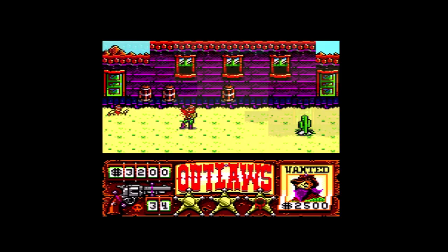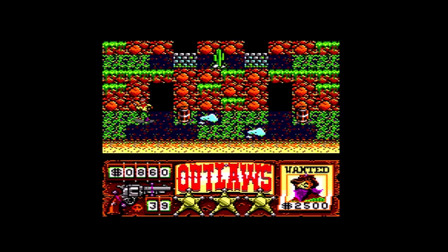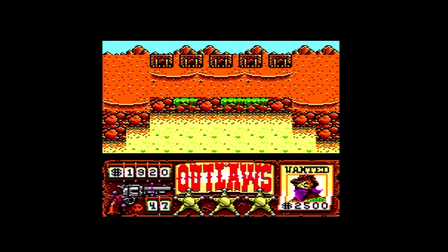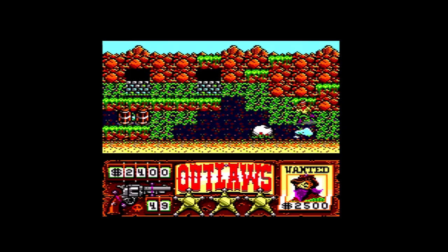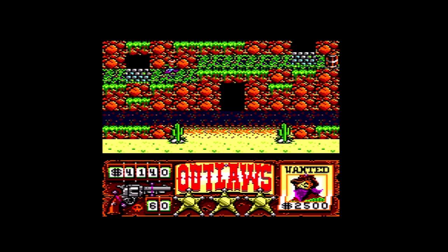The game consists of 9 levels. The first level takes place inside the town. Next the player fights in the desert. The third level is located at the entrance of a cave. Then the player fights at lodges in front of a mine. Level 5 takes the player back to the desert. The sixth level takes the player to the ruins of a fort. Level 7 takes place in front of a large mansion. Level 8 is again a desert, and the last level is another fort.